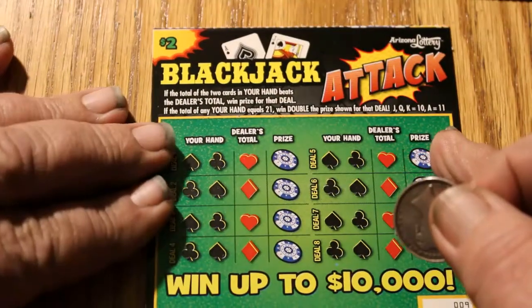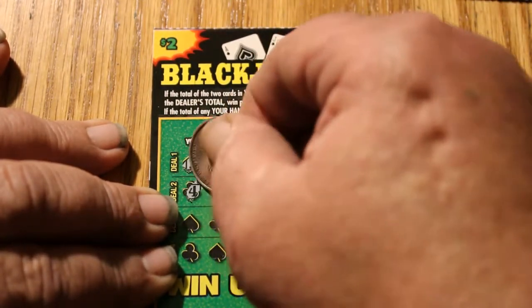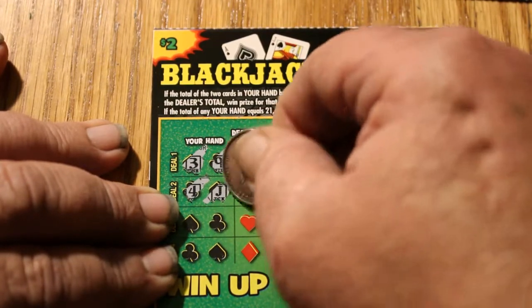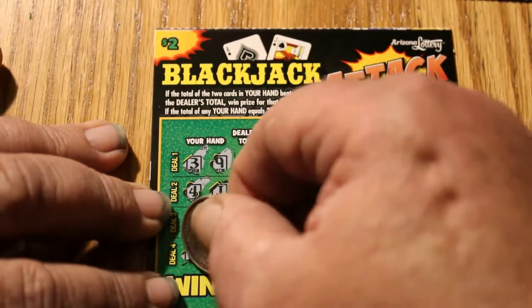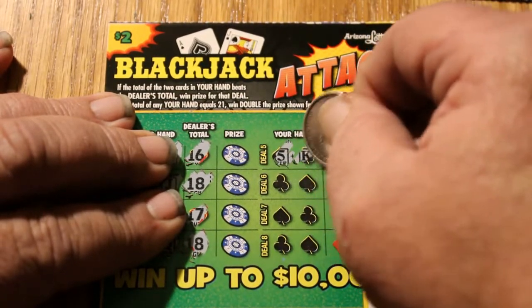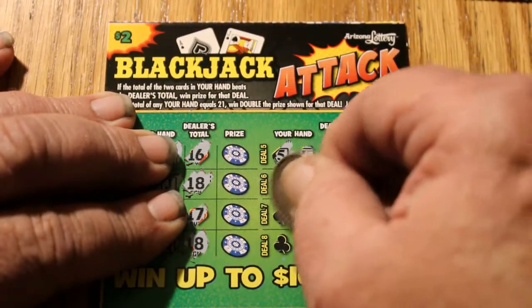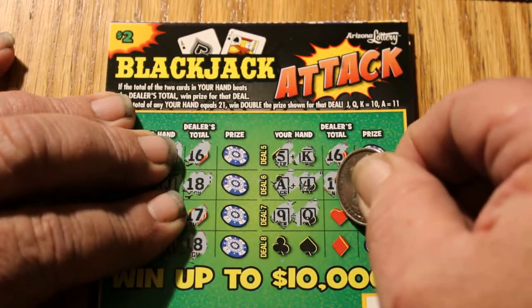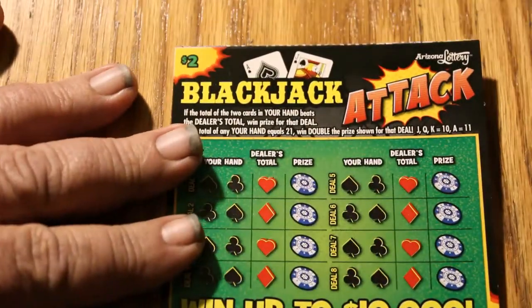Next ticket. Three, nine — dealer's going to win. Four, jack — of course the dealer's going to win. Some of these are so predictable. Three, an ace — dealer's got that. Four and a queen, eighteen — the dealer's going to win there. Five, five and a king — dealer's going to win that. Ace and a four — dealer's got that. Nine and a queen — do I have a shot at this? No. Three, an ace. You won't see me taking very many excursions into this ticket, I can tell you that.